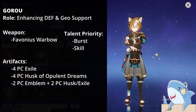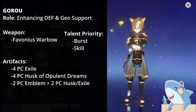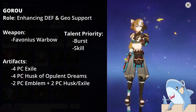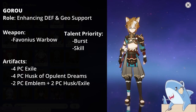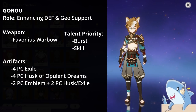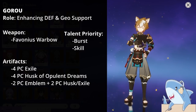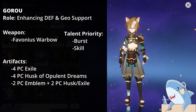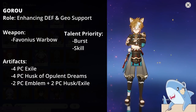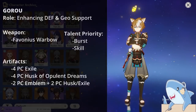Goro is all about enhancing Geo characters' damage when they scale off defense — characters like Itto, Goro, and Noelle. You can build Goro on the 4-piece Husk of Opulent Dreams, but it's actually better to run him on the 4-piece Exile, a 4-star set, because it regenerates energy for your team whenever he uses his Elemental Burst. Build him with a lot of Energy Recharge and give him the Favonius Warbow. For talents, level his Elemental Skill and Burst just high enough to give bonuses to those defense-scaling Geo characters.